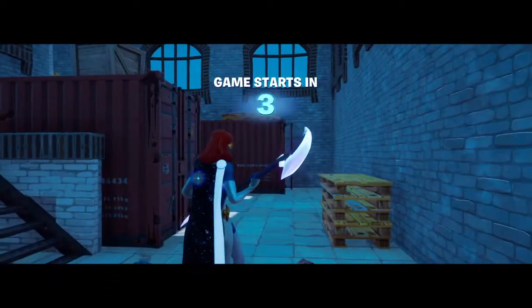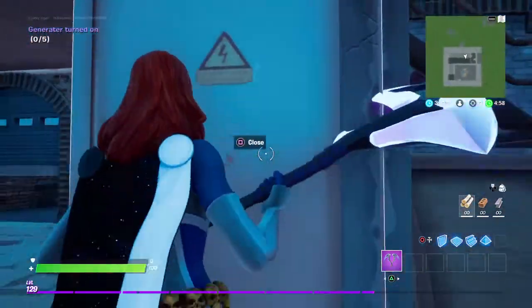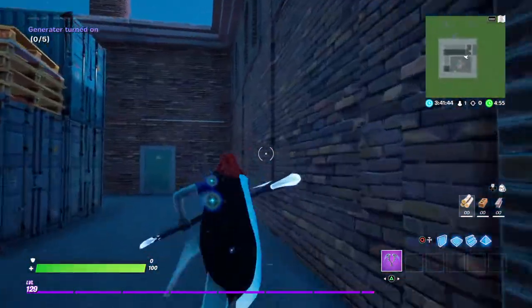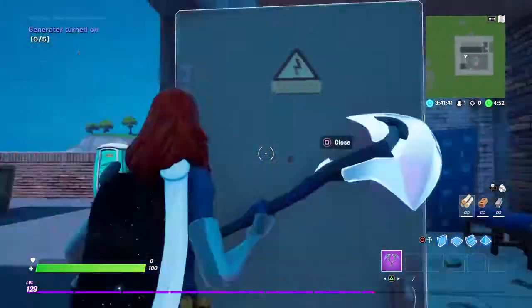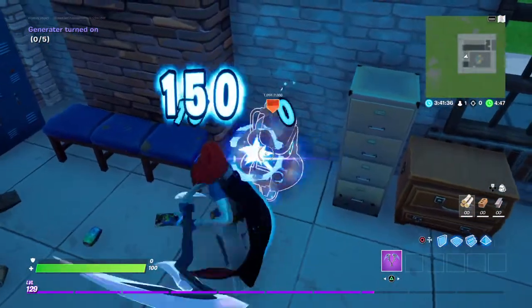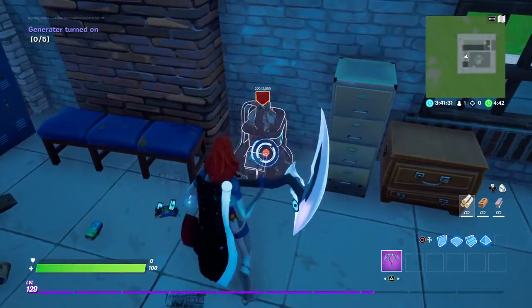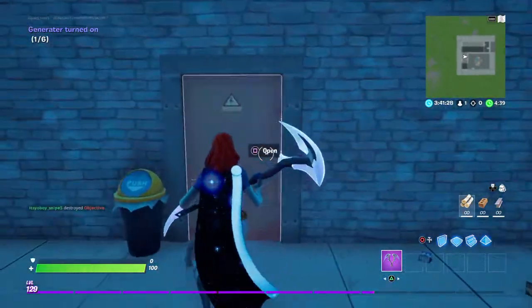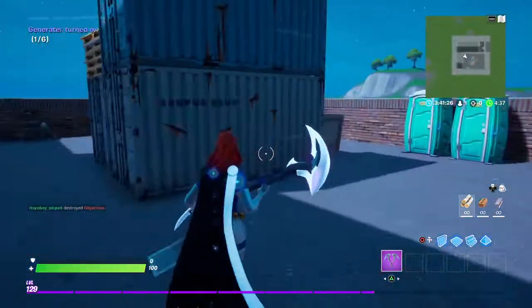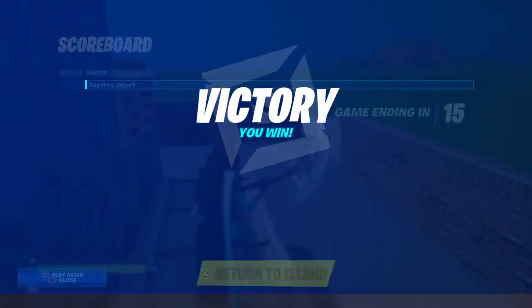It'll tell you how many you're supposed to break, and when it hits five it should complete. Now let's look at it one more time. I think that's perfect — it says zero generators turned on. So go over here and let's try to destroy it one more time. As you can see it went to one of six. See, the reason it went up to six is because it's not supposed to increase the value — I forgot about that part.